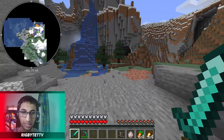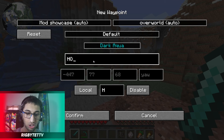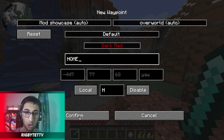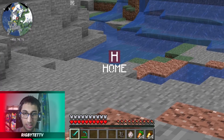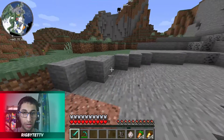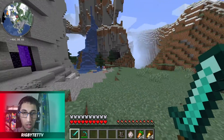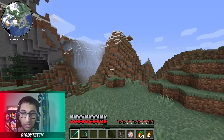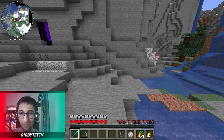It basically adds a minimap which you can zoom in and zoom out of, and you can also add waypoints. For example, I have my home here — I can name it 'home', change the color to dark red, and it creates a little waypoint called home. That way you can always open up the map and see where you are headed and find your way around the world more easily.